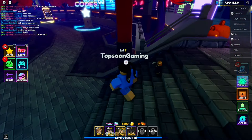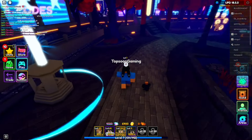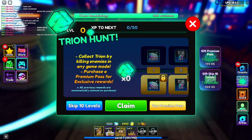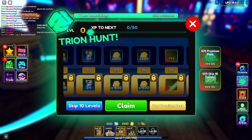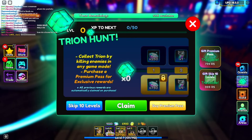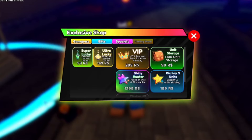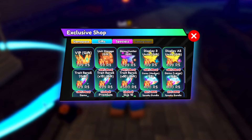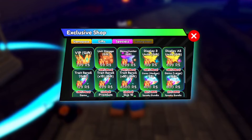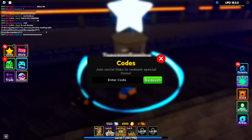Now we're going to get started with the working codes. I have a bunch of codes for you guys — make sure you watch all the way to the end. I'm also doing a giveaway: I'll be giving away a battle pass to subscribers. To enter: like, subscribe, and comment your username. We're also giving away free game passes — free VIP pass, extra unit storage, shiny hunter, display unit — any type of game pass. Like, subscribe, comment your username, and good luck!